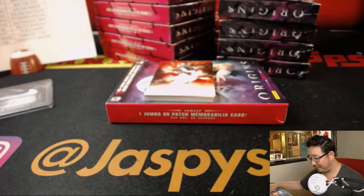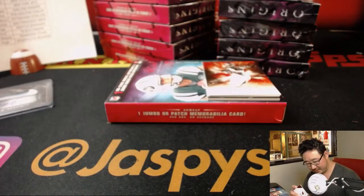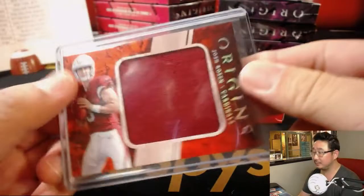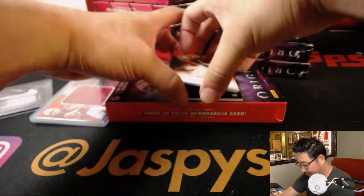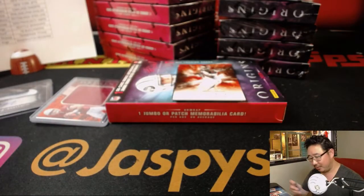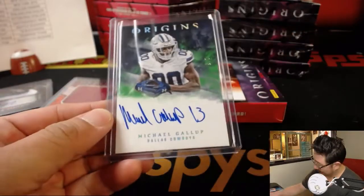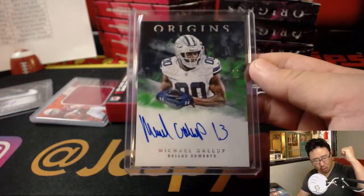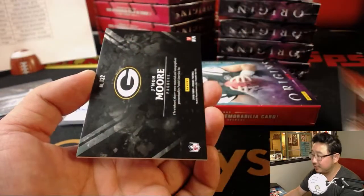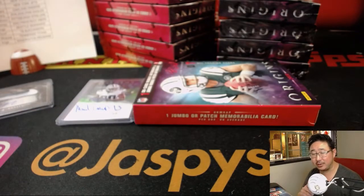And making up for Logan Forsythe with Brian Dozier. The net effect is zero. There's Josh Rosen — another Josh Rosen relic out of 75. We've got Michael Gallup, 2 out of 5 for the Cowboys. James with the out-of-five Gallup on-card auto. And the patch auto is Jamon Moore — two-color jersey and autograph, nice one for the Packers. Scott V with that one.